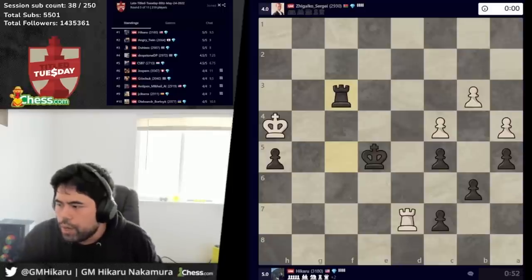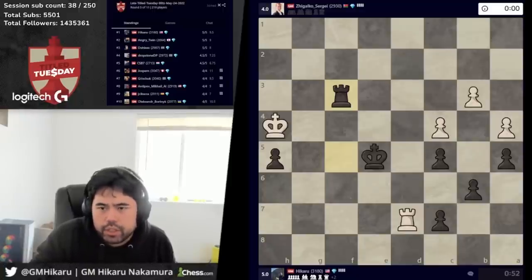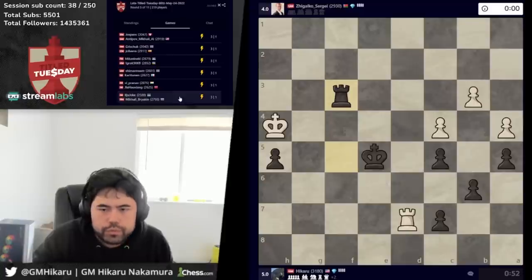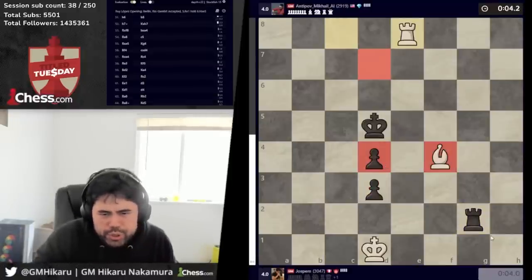Dulles is on five, Angry Twin is on five. Pretty good so far, can't complain. Let's watch Jose's game — Jose is playing against Antipov. Rook and bishop versus rook, should be a draw here. Rook g3. Now you can just check, check, and it's a draw anyway. Yeah, this game is going to draw. Grishuk is playing Ibarra — Grishuk is winning. Grishuk is going to be on five too. So this is getting very tight. Grishuk and Dubov both on five. So I play Dulles with white — I'll probably be standard here. Actually no, let's not be standard.